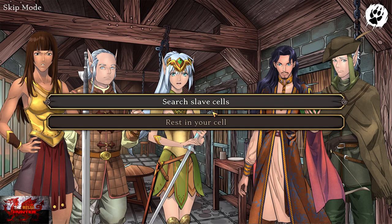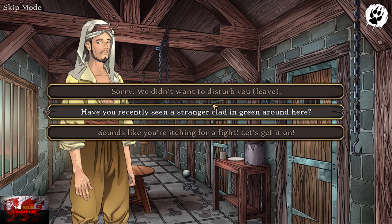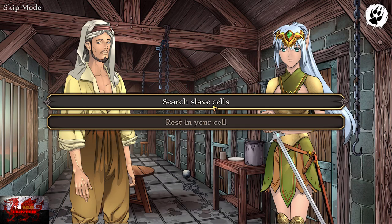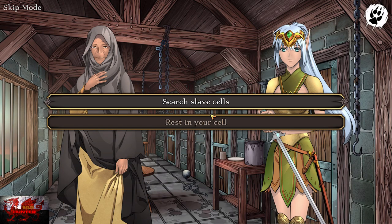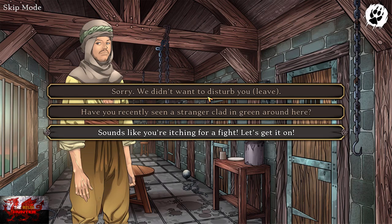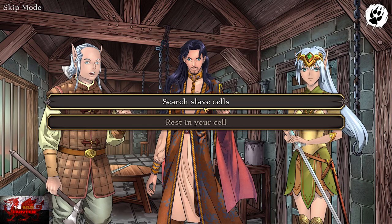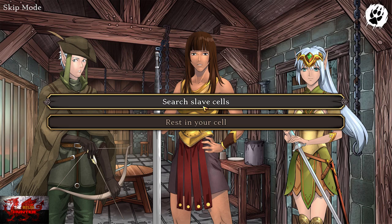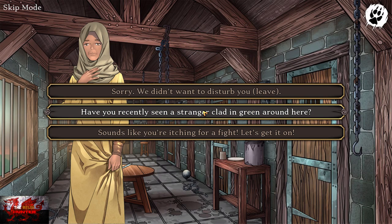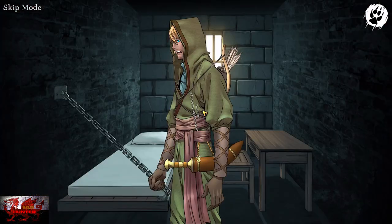Now what we need to do is just keep picking Search Slave Cells and 'Have you recently seen a stranger clad in green around here?' — those are the only two options you're going to be picking for the time being. So Search Slave Cells, and 'Have you recently seen a stranger in green clad around here?' Keep clicking that until you come up to a boss fight, and that basically unlocks the achievement for completing the chapter.